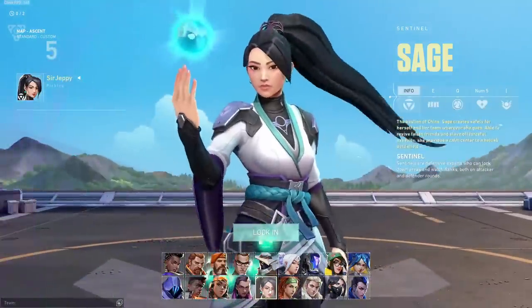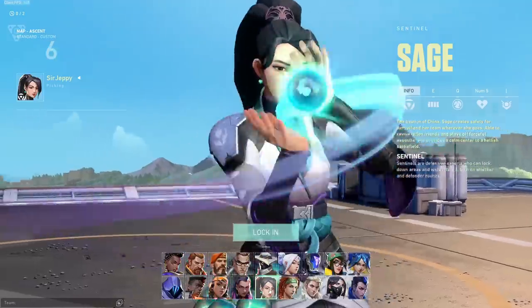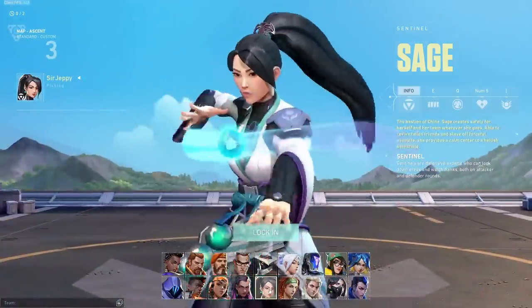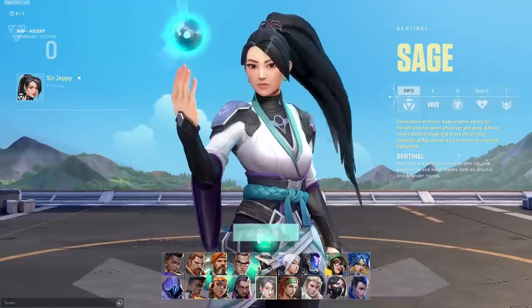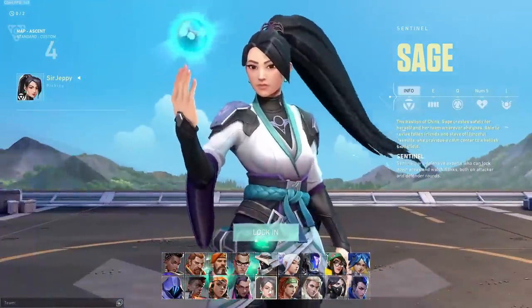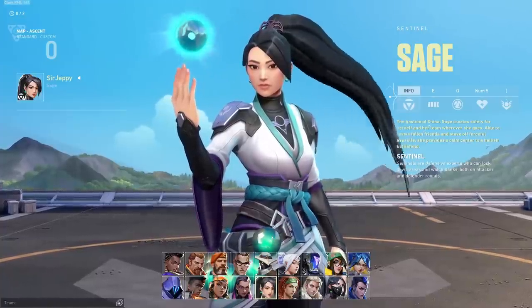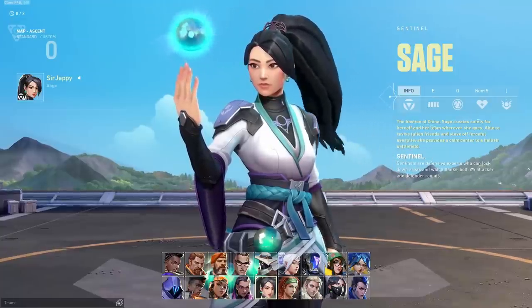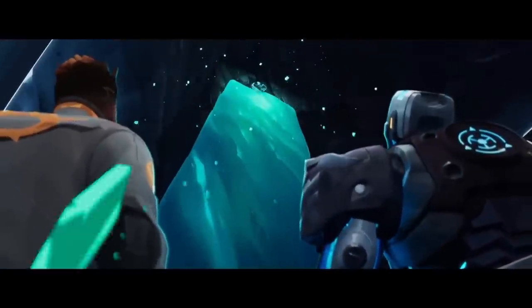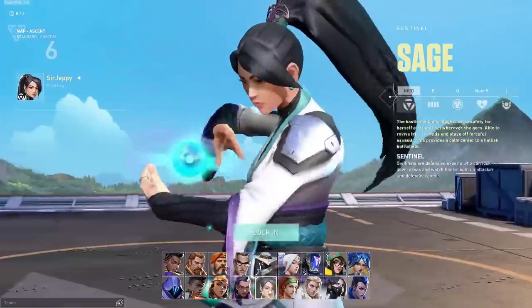Yeah, this is the last time in the video where an agent does something kind of cool with their powers. Everything else is lame, but we're still in C tier, not quite in F tier yet. The next agent in C tier is going to be Sage. Same thing with Phoenix and Harbor — I think there is so much more you could do with Sage. It'd be really cool if she was like in a clinic or hospital healing people, then looks up at the camera and smiles and puts a wall up. All you really see is one of her orbs twirling around and her hair flowing in the wind. But like, there is so much more you could do — I'd like to see her healing things or bringing things back to life.